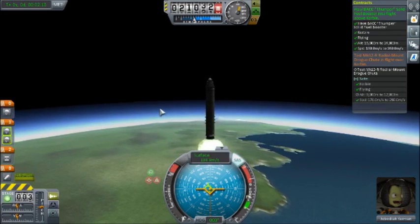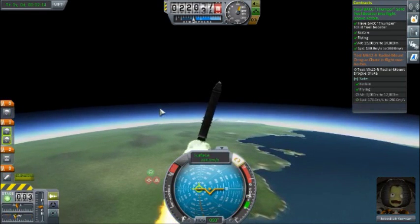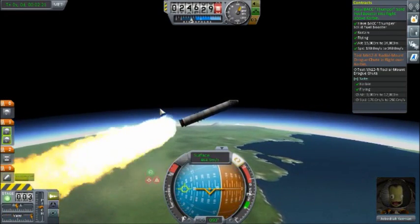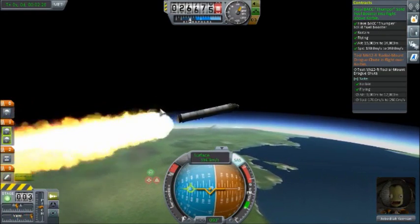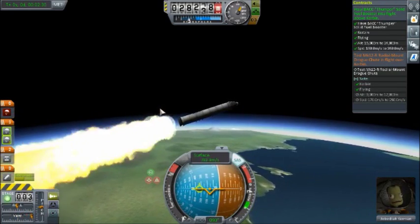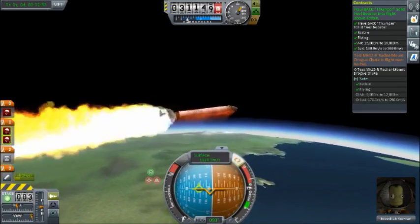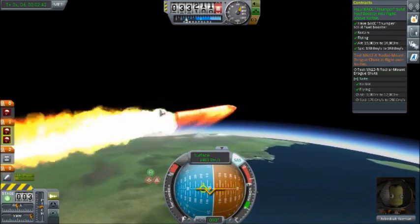Thumper complete. You don't want to go out of the atmosphere - you just want to burn through the thumper's fuel reserves. Steady. 30,000 meters. We're still going up. This isn't good - we've got re-entry level heat.